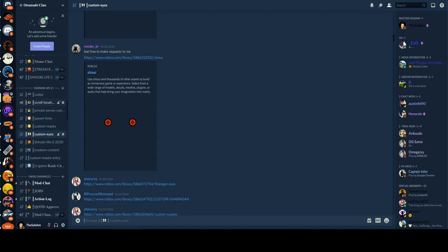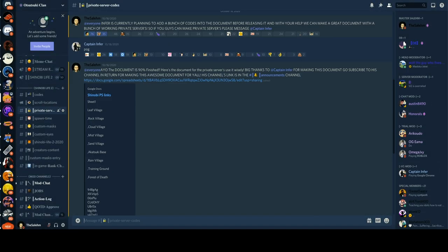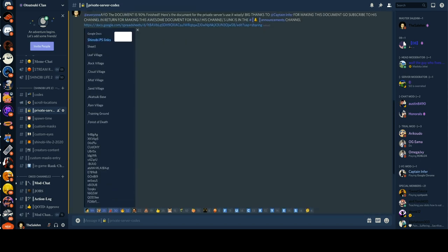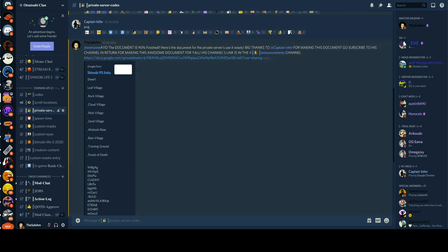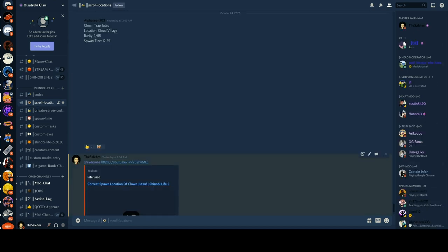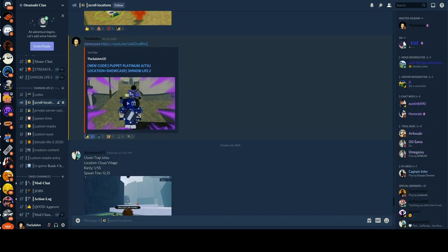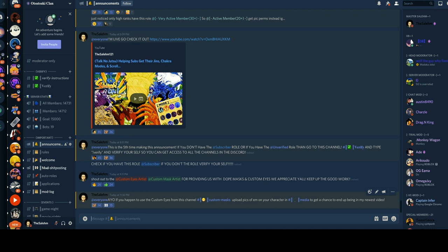Let me show off the other channels that Shinobi Life 2 players could use. We have a spawn time channel — very useful. We have a private server code channel with hundreds of private server codes — just click the link and it takes you to a document. We have a scroll location channel with pictures of every single scroll location. We have a codes channel always updated with the latest codes that drop in Shinobi Life 2.